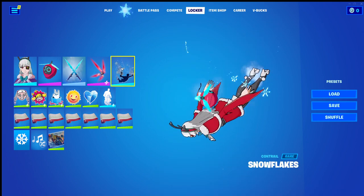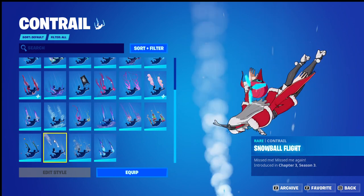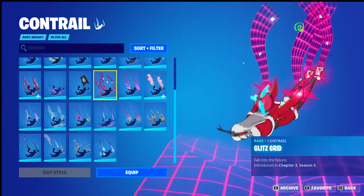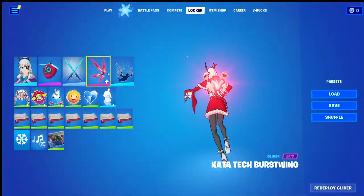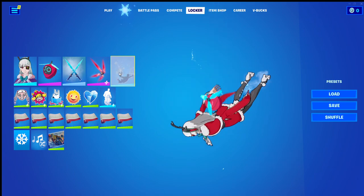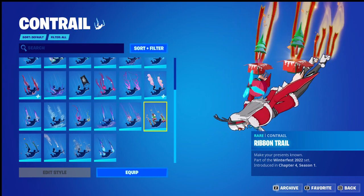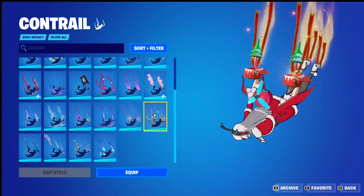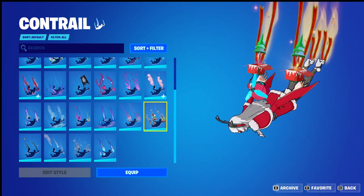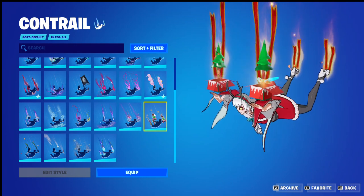Snowflakes is our contrail, but I wanted to point out a few extra options: Snowball, Fight, and Glitz Grid. I think these three work quite well. I also just noticed Ribbon Trail, which was part of the recent Winterfest 2022 event. I haven't really looked at my Winterfest 2022 items, which I'm sure I'll review in another video one day.